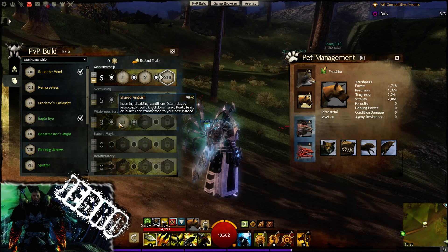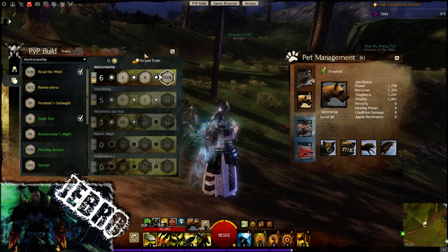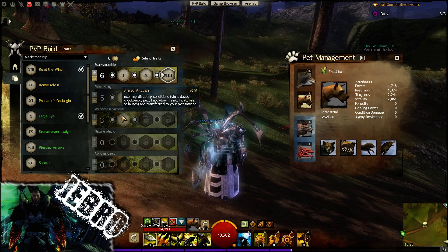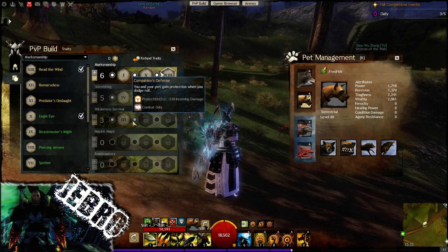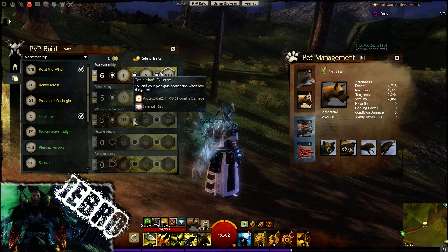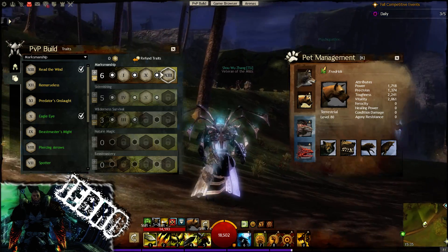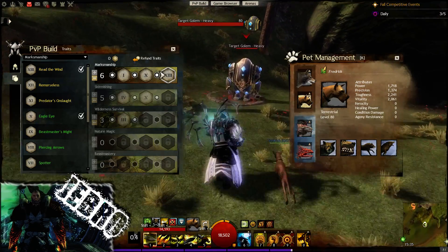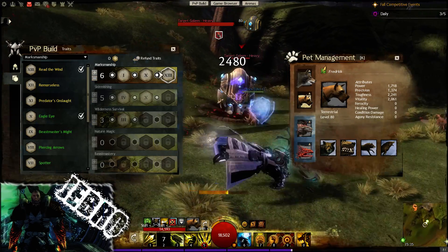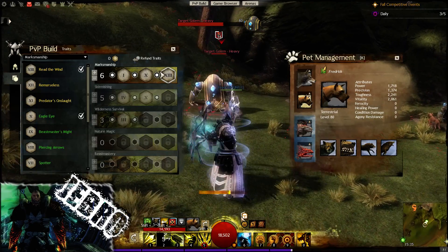Incoming disabling conditions — very good. Shared Anguish is nice: transfer to our pet, so that's very good. Especially for survival purposes — we don't have much survival in this build, so we're extending that survival to a degree. And then Companion's Defense: you and your pet gain protection when you dodge roll. So when you dodge roll you will gain protection — not shown here because I'm not in combat, but entering combat now, and we dodge there and get protection, as you can see.